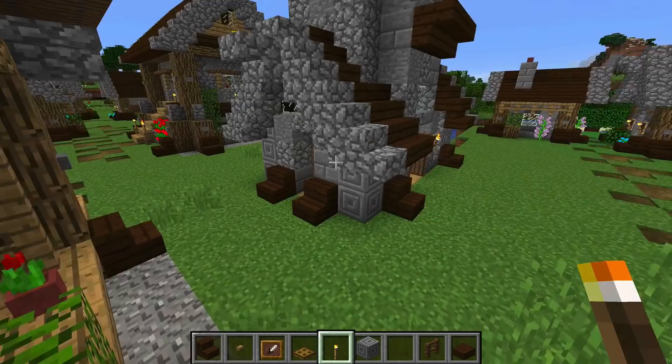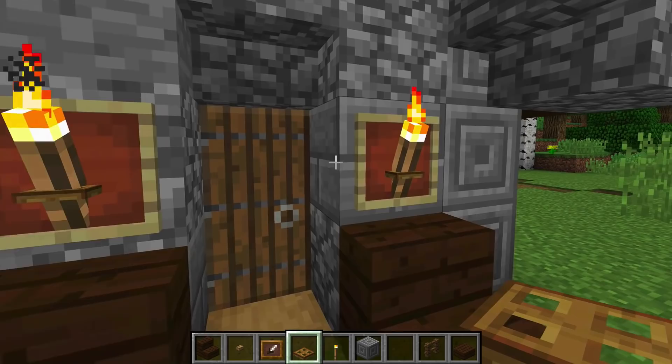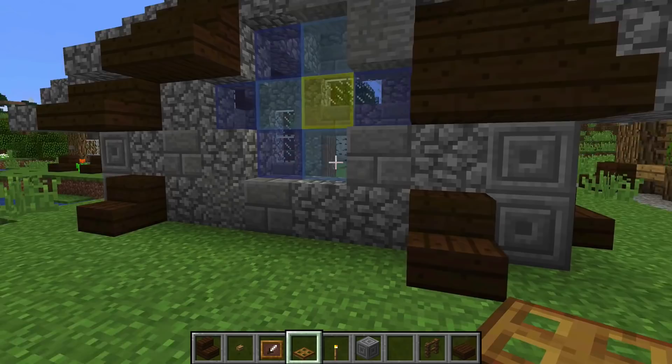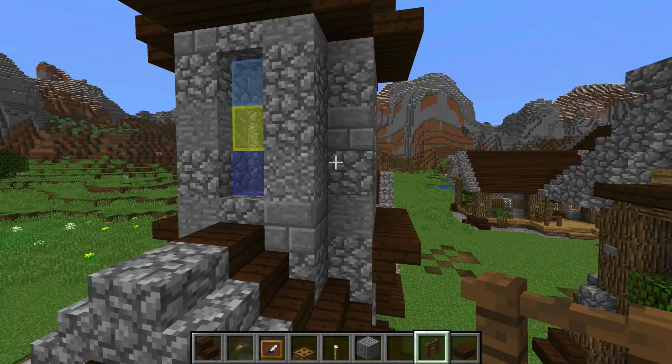So we've got torches on the outside. If you've not seen how I do this: you put the item frame down, then either put the torch on the block behind the item frame — doesn't matter which order as long as you don't put the torch on the frame — and then you put the trap door in the frame, and that gives you that really quite nice torch holder effect. I also think I want to put a little bit more detail on the spire because there's just too much stone here.